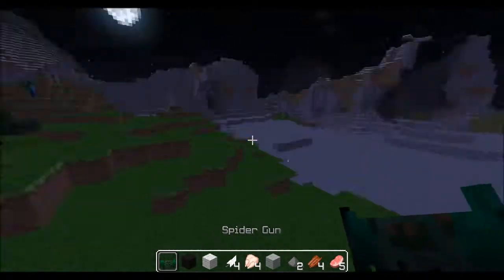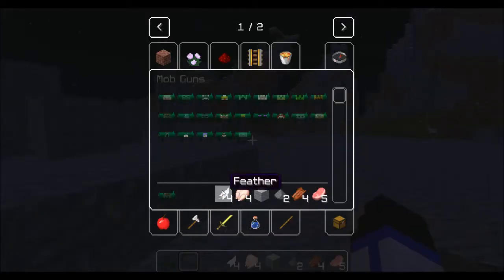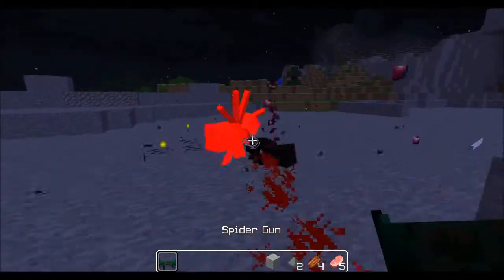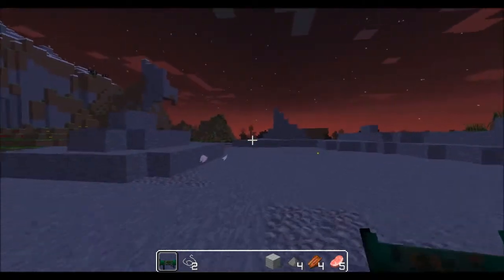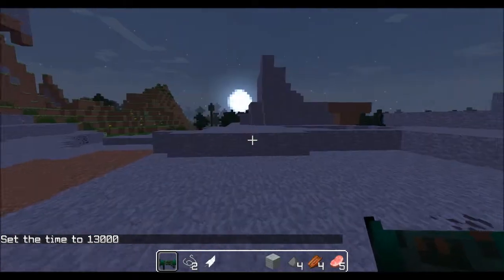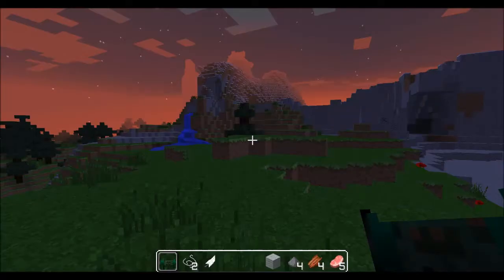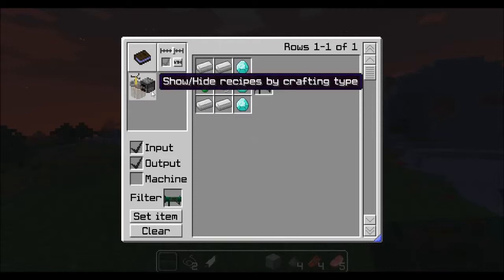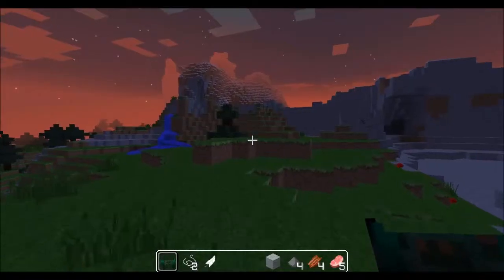Let's get the spider gun and let's kill it. I saw you creeping up on me, spider. Well, I'm just walking around — sorry spider, I'm just walking around. Don't mind my business. Yeah — ouch! A bunch of spider eyes everywhere. The sun's coming up — slash time set night. The spider gun crafting recipe: I'm guessing it was with the string. That would be with the spider eye, but anyways — string — and that equals a spider gun, same around as the other mob guns.